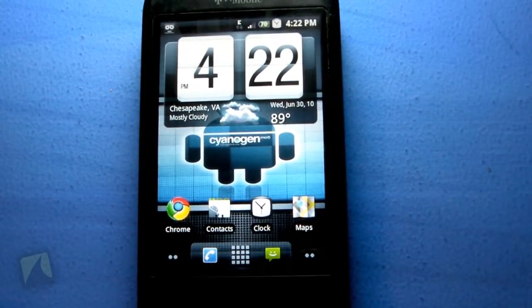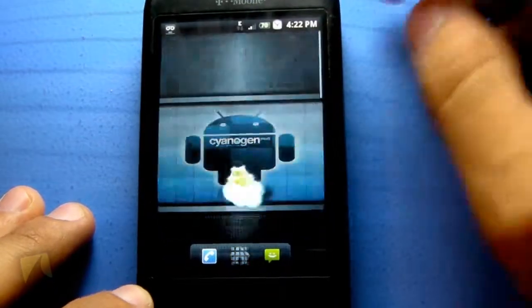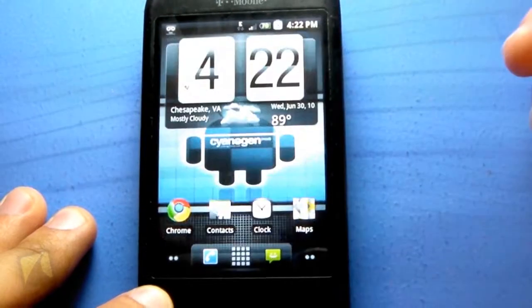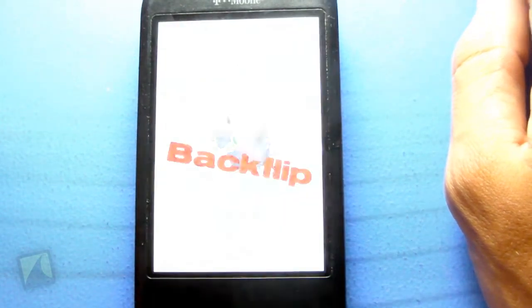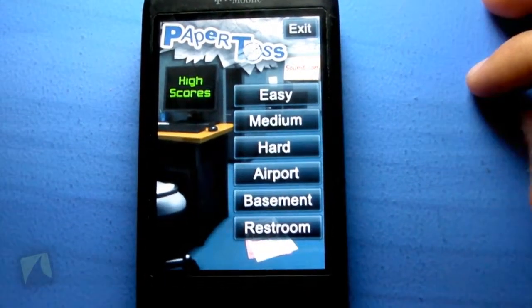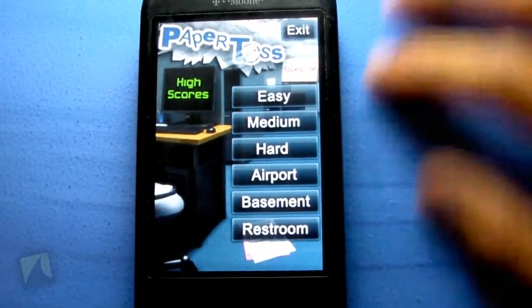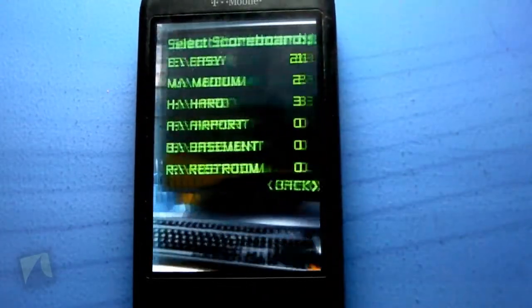So let's go ahead and take a closer look. Here's the main menu. You have all the different difficulties right there, and all the different scenarios you can go through. You can turn your sound on and off using that option, and then there's the high scoreboard.